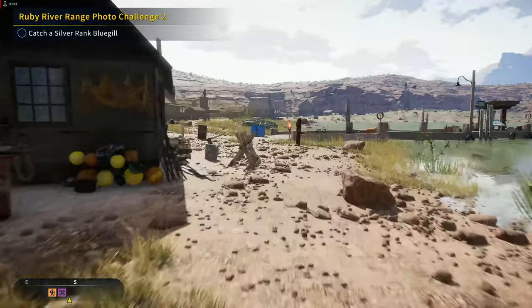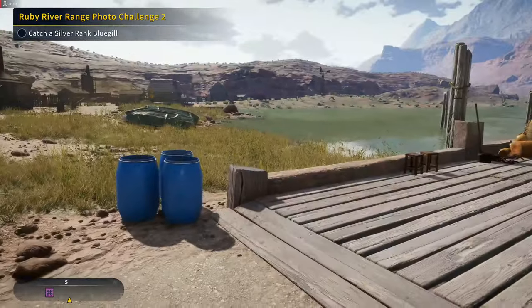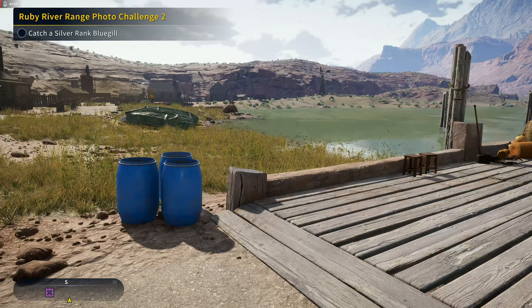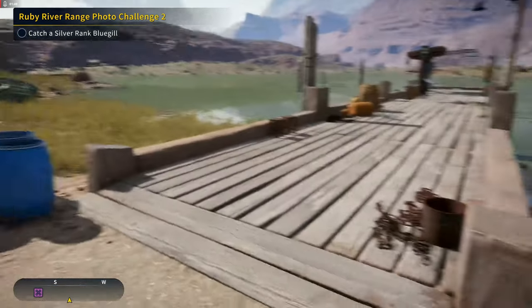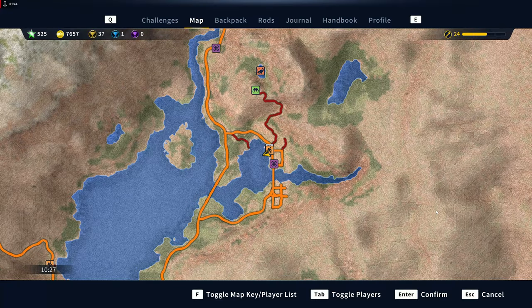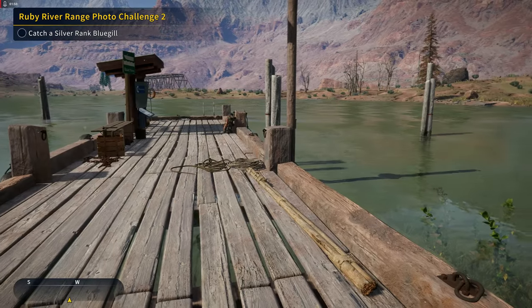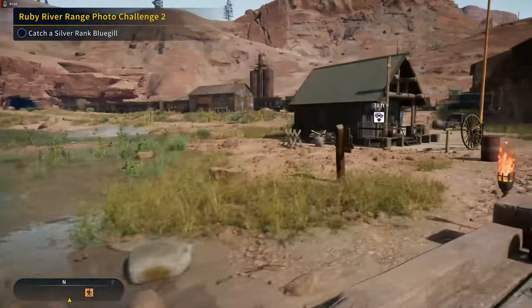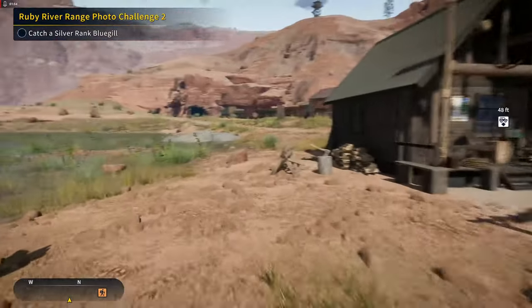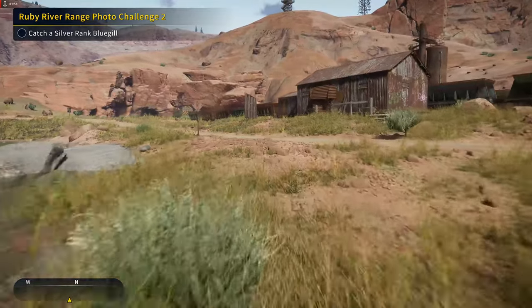A silver-ranked bluegill. So we've got a number eight hook — is that what I want to use? Yeah, number eight with blood worm. But here's the thing, they're showing off of this little jetty here, so maybe we should go over there. That's what I'm thinking.